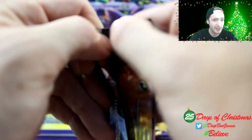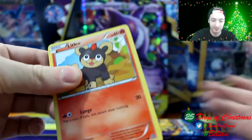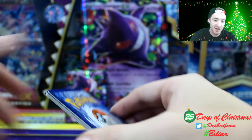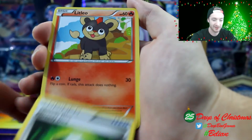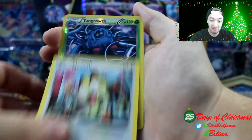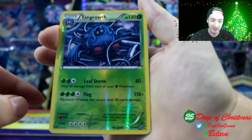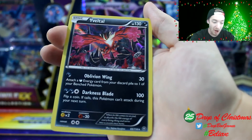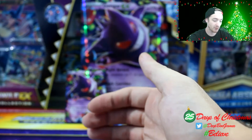Going with Steam Siege next. Hashtag believe — we can get something good! Code card to the side. We have Sheldon, Monferno, a Greedy Dice, Litleo, Nidoran, Nosepass, Hoppip, Meowth, Tangrowth, a reverse holo looking really cool with the leaves on there, and the last card is a Volcanion holo. Again pulling a reverse holo and a holo — nice, pretty awesome!